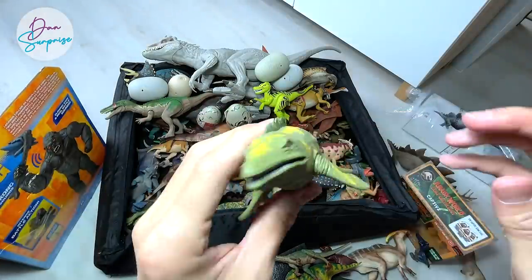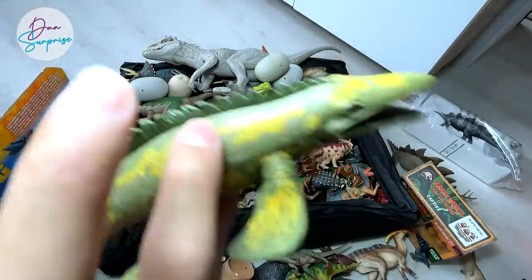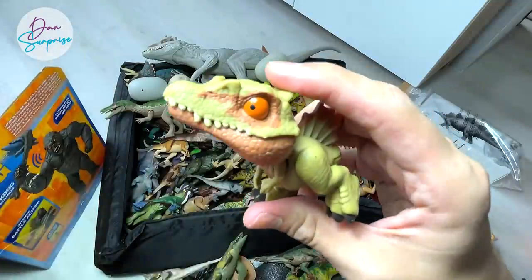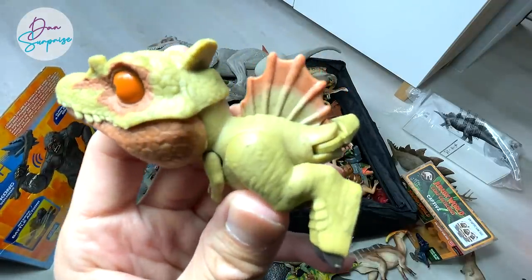Next up I'm very happy to show you guys this figure from Happy Keen - this is actually a Tylosaurus. Speaking of Happy Keen figures, I'm trying to find more new species so we can make a collection video on that. This is also one of the latest Camp Cretaceous figures we have purchased very recently - the Spinosaurus Snap Squad.